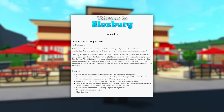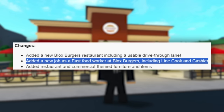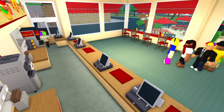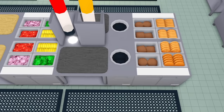The new 0.11.9 update introduced a new building which you have probably already seen: the Blocksburgers. This building added the fast food worker job, which is actually extremely good when done right. This job has multiple things to do, such as running the registers, making fries, cooking burgers, cutting vegetables, restocking supplies, and assembling burgers.